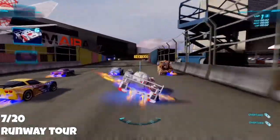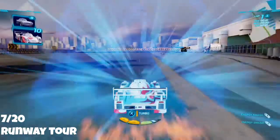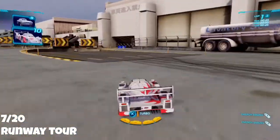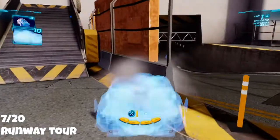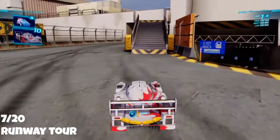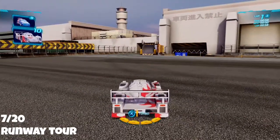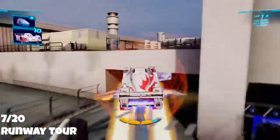The Runway Tour is a pretty easy level to get some points on. Get to the runway and go straight to the end of it. These stairs on the right — boost up onto them and get onto the roof. Once you're on the roof, the points are just ahead of you to the right.